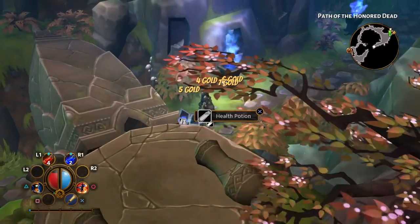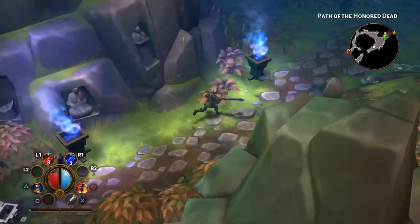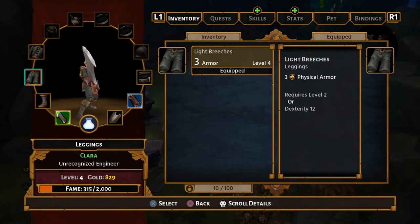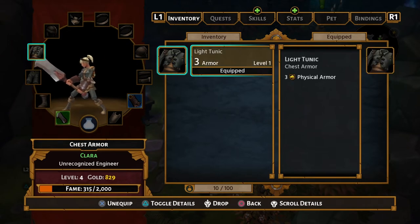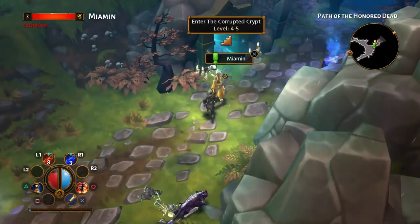Curse chest — nice! Light Breeches — I put those straight on. You can see my character has completely changed in look since I first started. If I take those gloves off — there you go — you can see there's a significant change to the character's appearance, which is what I like about these sorts of games.